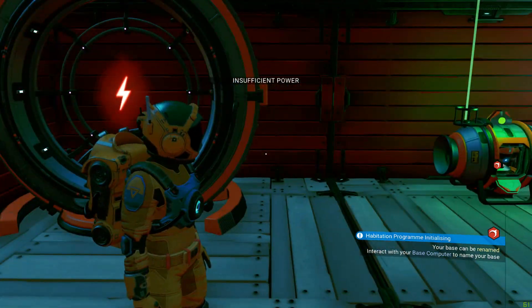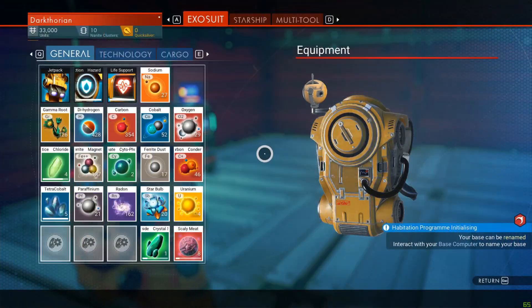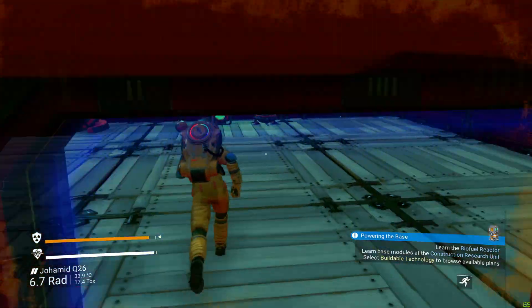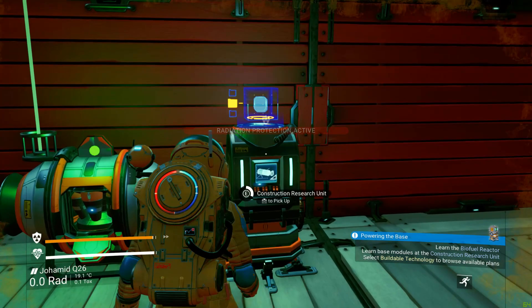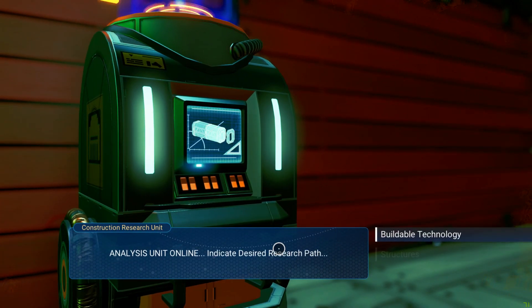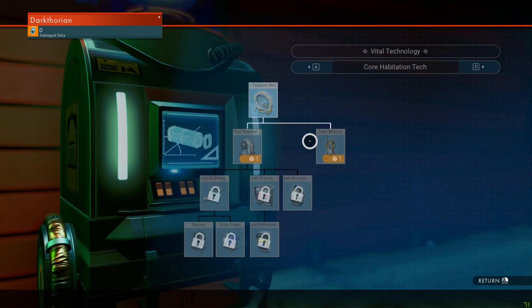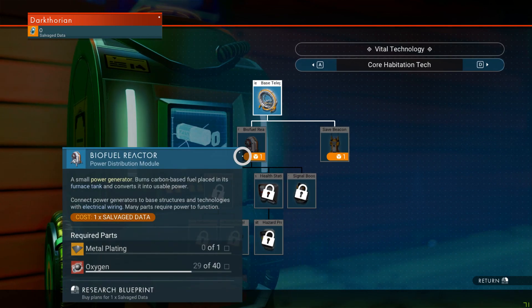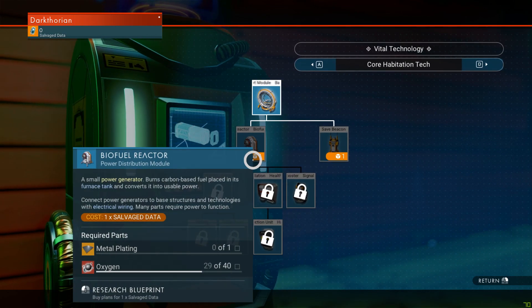Okay, I need to take care of power. How do I actually make power? Six months later — the construction research unit. Okay hold on — radiation protection. So we need tech. Okay, I need to get metal plating, oxygen, and of course I need to get one of those salvage data. I'll be right back.